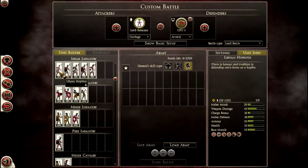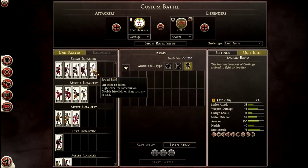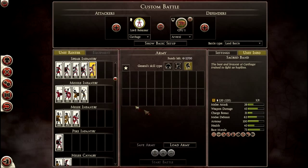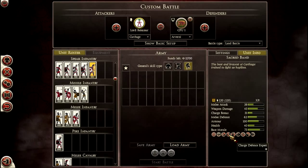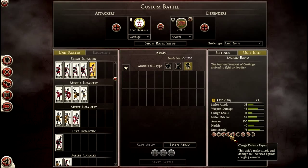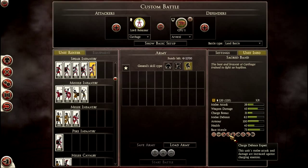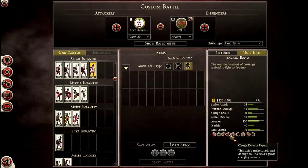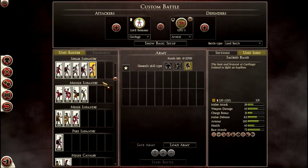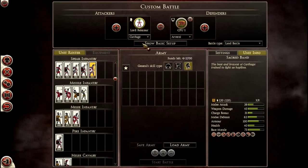Spear infantry wise, it's really difficult to choose. Definitely take some Sacred Band — you can't go without them. Take two or three; they get an amazing ability called Charge Defence Expert, which means their melee attack and damage is increased when charged. Though it's kind of annoying, because when you're in phalanx mode no one's really going to charge you anyway.